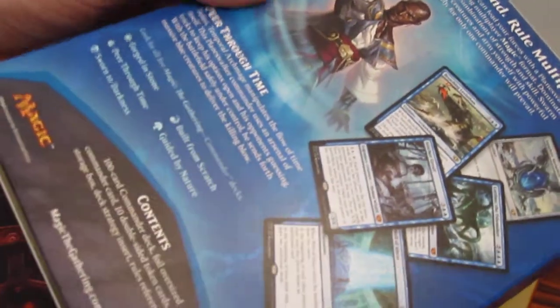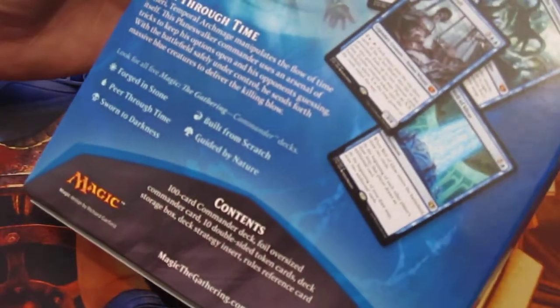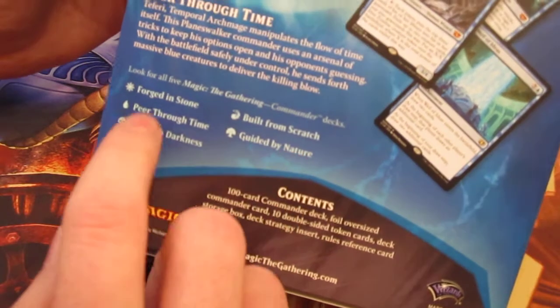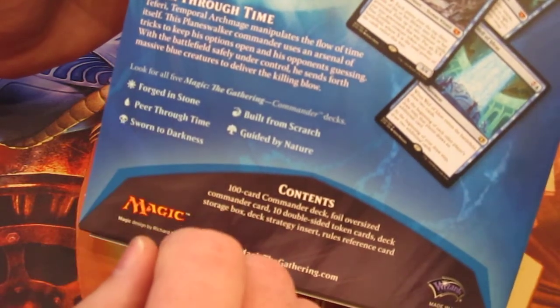So this 2014 set — there are of course five of each type. They did mono color this time. They have Built from Scratch in mono red and mono green, mono white, blue, and black.